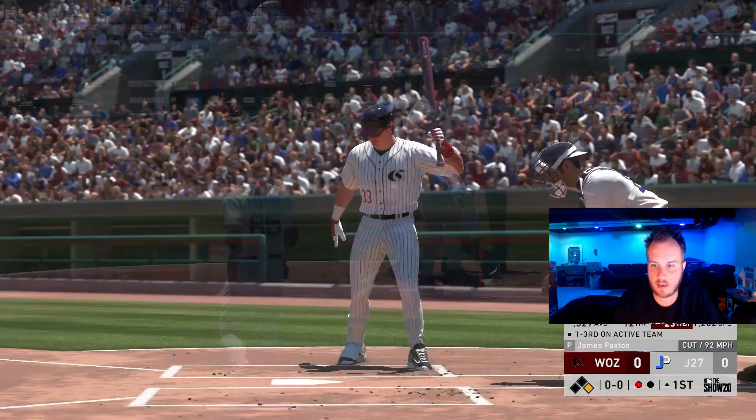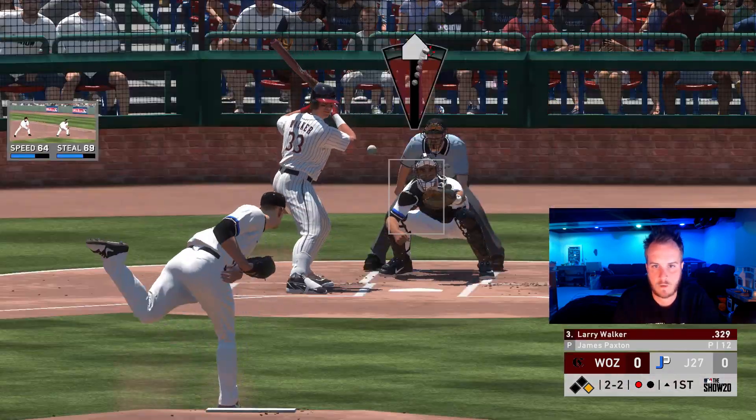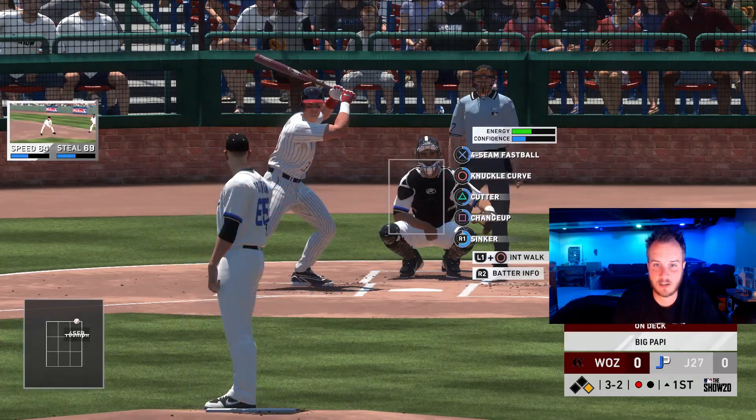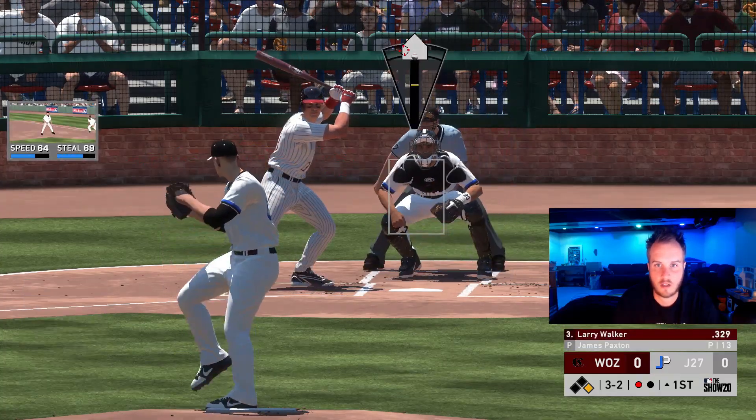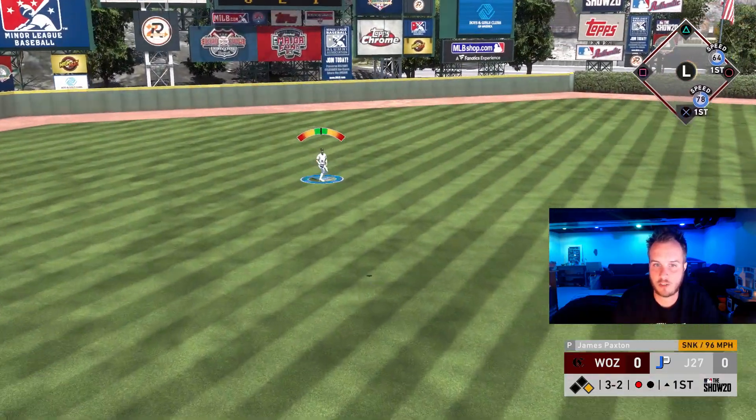I tried to backdoor, caught a 3-1 count. Can't do that. Now we've got a lefty-lefty matchup, Larry Walker here. That's a good take right there at a 1-0-2 strike count. He's going to fly out to left field. Bellinger is there. We got two outs.